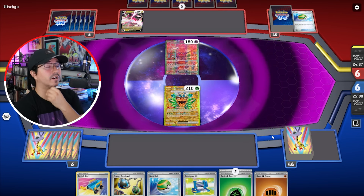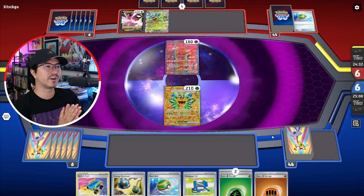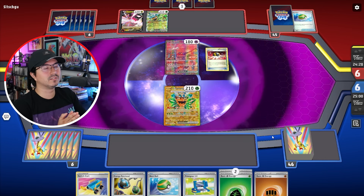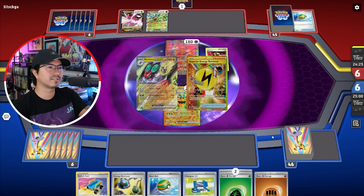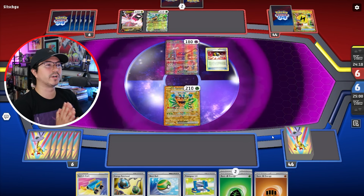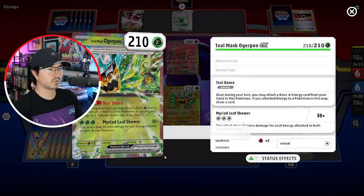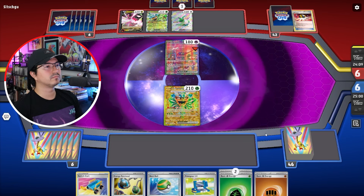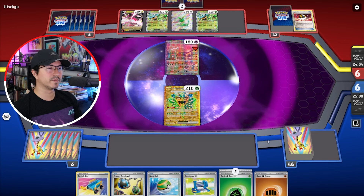Before making this video I was contemplating on doing a Regidrago deck, but when trying it out it just wasn't performing well. Then I saw someone suggesting you should also use a Blissey EX, and that intrigued me. So I'll try to make a Regidrago Blissey EX deck — still with the Toad Scroll Ogre Pawn and the Energy Switches — because I like the idea of having a Blissey EX with it. I'll try to make that work.